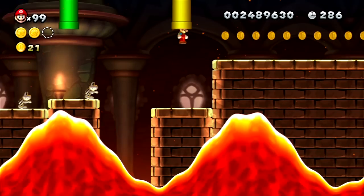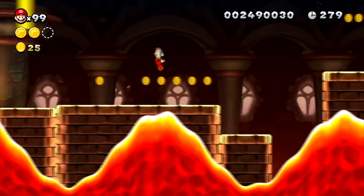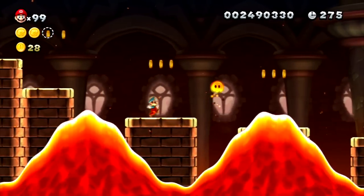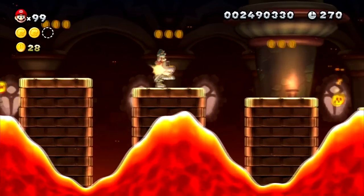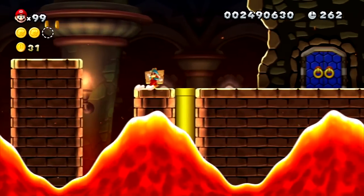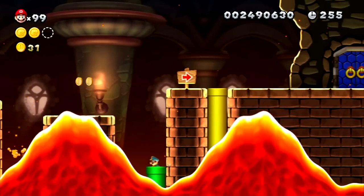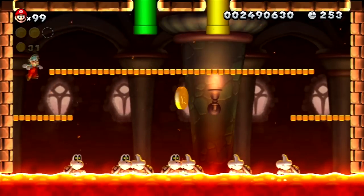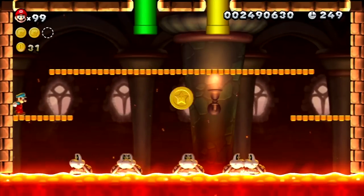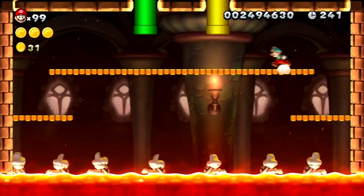I already wasted enough time and was fuming mad from this level. These hotheads are a pain, though if you know what you're doing you can dodge them easily. For the last coin you need to take this green pipe, but you have to wait for the current to move out of the way to get clearance. The last coin is pretty easy since some of the super dry bones are having a lava bath. I make it through, get the third star coin, and I'm done.